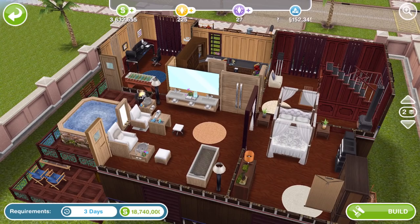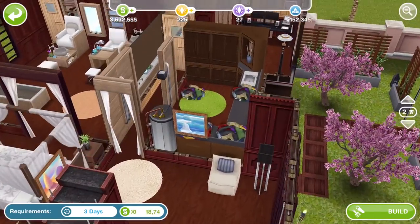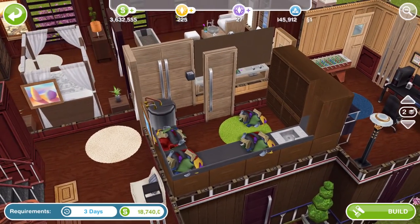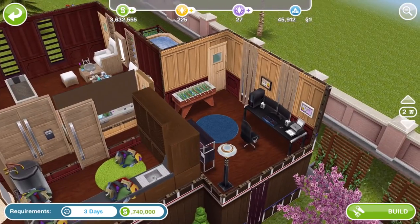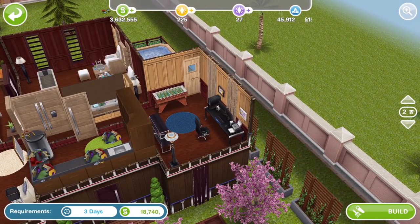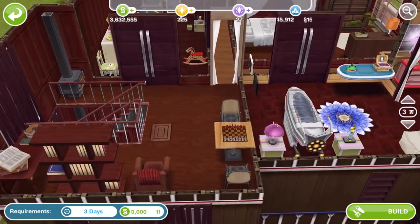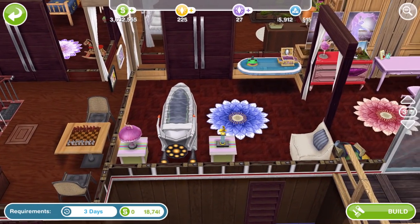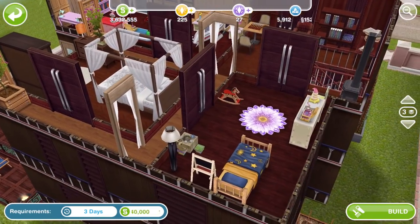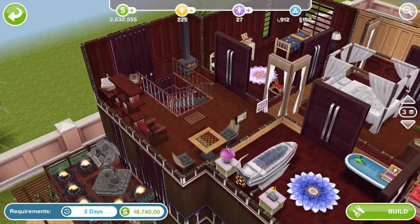Going up a floor, there's a little spa room with lots of spa stuff. There's something new I've never seen done before in that style — I love seeing original things. There's a little laundry room, a games room, and this computer which I really want — it's a great computer. I love this house and I'm definitely building this one. It costs about 18 million and I've only got three and a half million, so I need to save up. There's still another floor with some lights that I think cost around 2 LP.